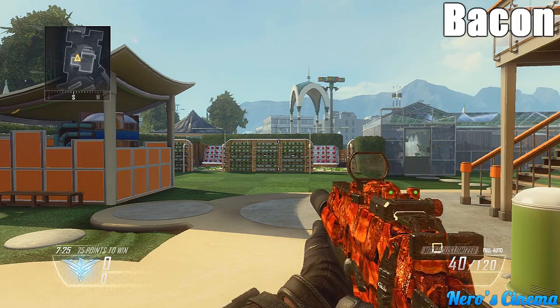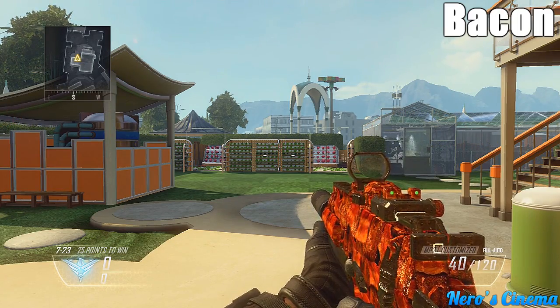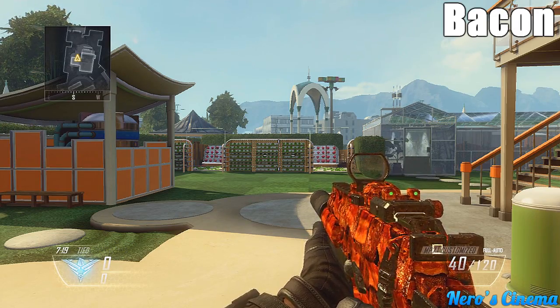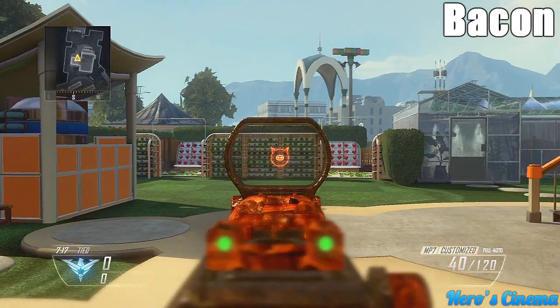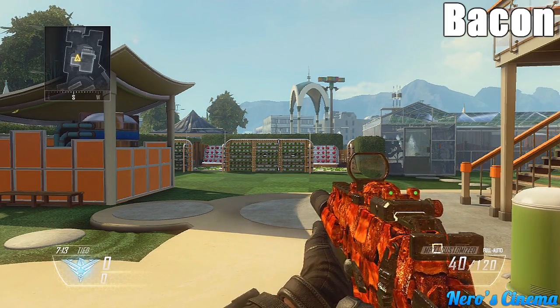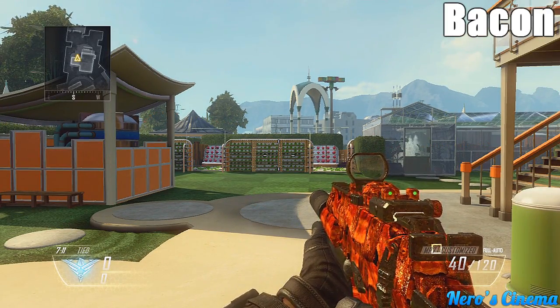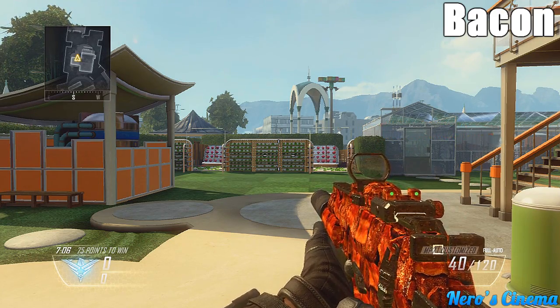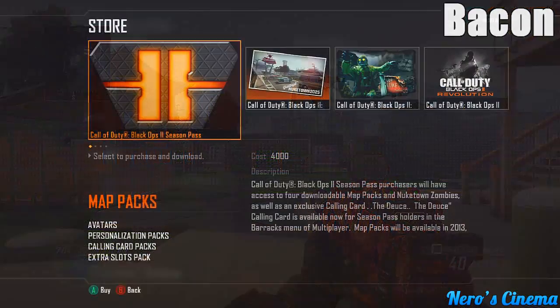For the final camouflage we have Bacon — this is just goofy. I don't like bacon personally, but it comes with a custom oink reticle on your gun, the gun is wrapped in bacon, and the rest of the gun has this greasy look to it. It's definitely a neat camouflage and everyone thinks it's going to be a popular one here in Black Ops 2.